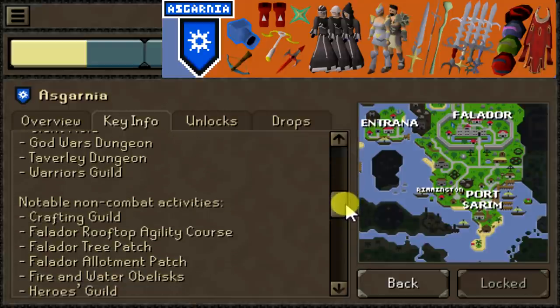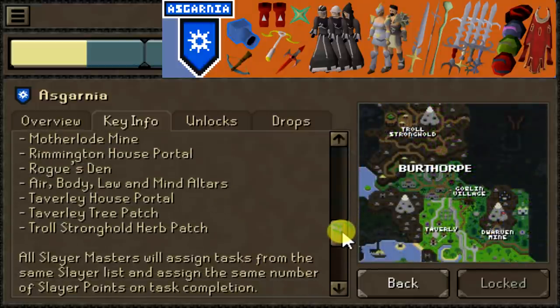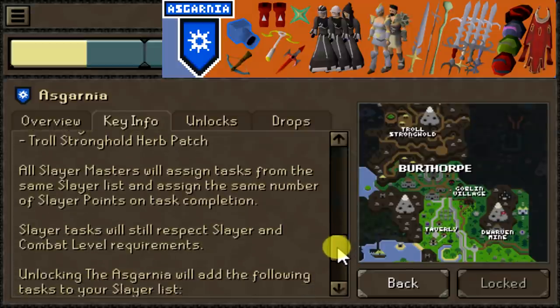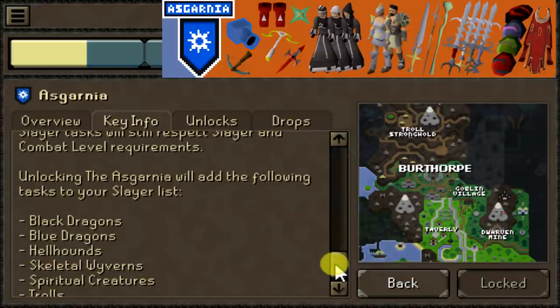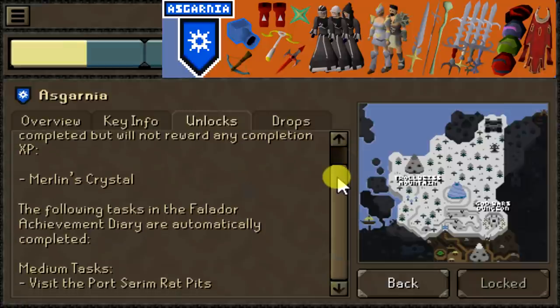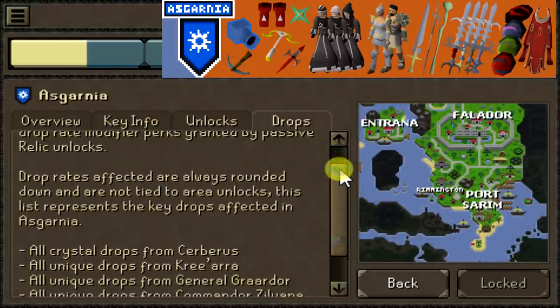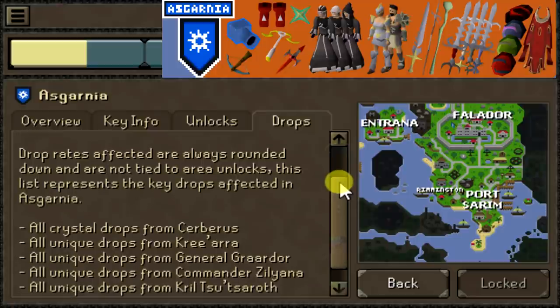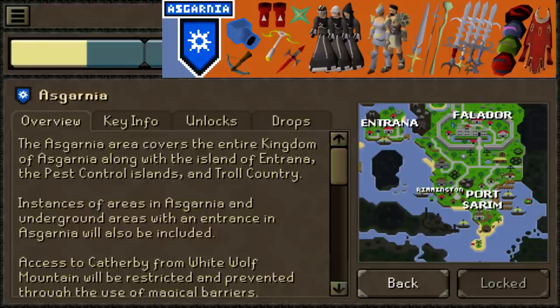One more thing to consider when choosing your areas is how many herb or tree patches are in each area. Asgarnia gives two herb patches, but there is a route — I believe it's Wilderness, Desert, and Tirannwn — where if you choose those along with your starting areas, you will have access to zero herb patches. We don't know how relics are going to work or if there'll be something that drops whole potions, but it may play into what you choose to unlock, so maybe note some stuff like that down.